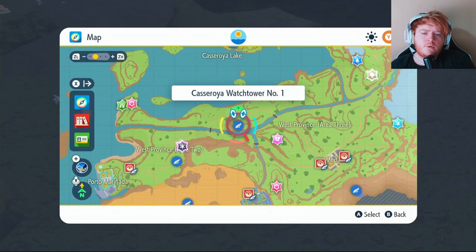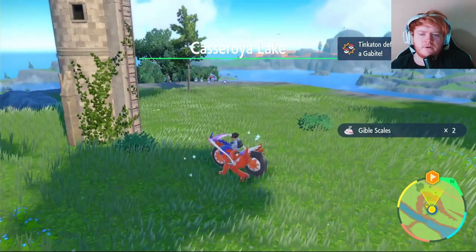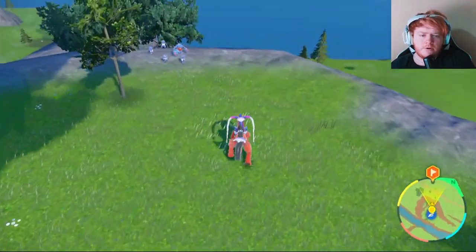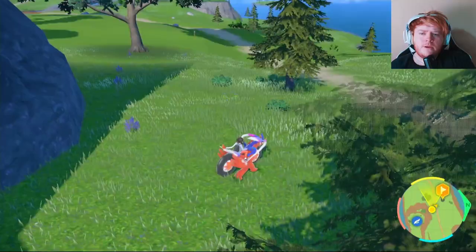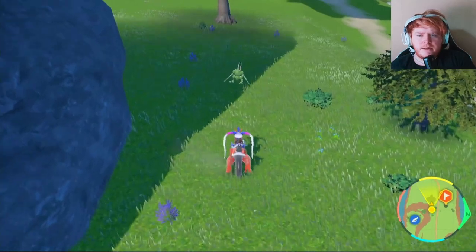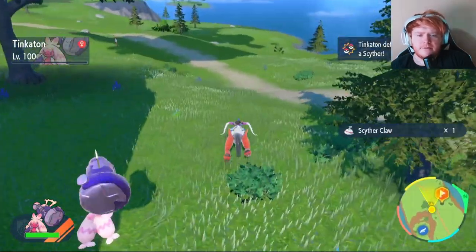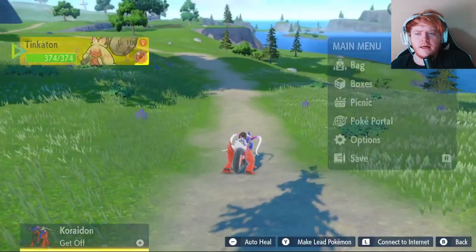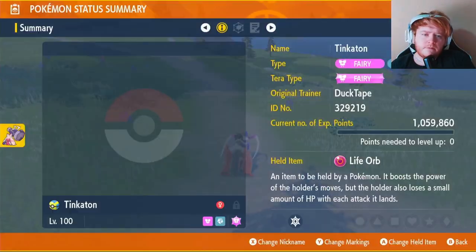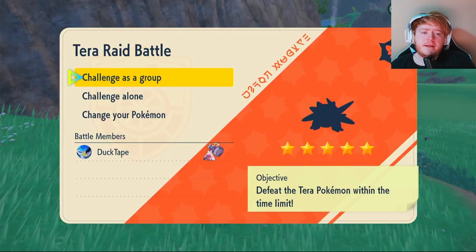For the Cipher Claws, fly over to Casseroya Watchtower Number One and make your way over. Drop down that way and search around the area at the bottom until you find a Cipher. Take it out and that gets your Cipher Claws. Now that we've got all our moves and I've shown you the full Tinkerton build, let's get into some raids.